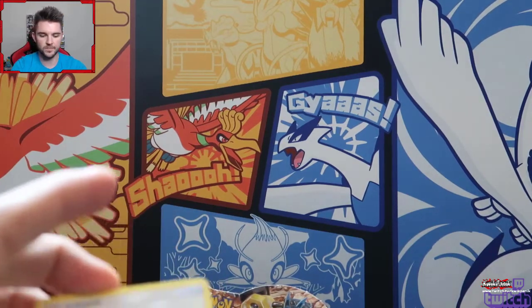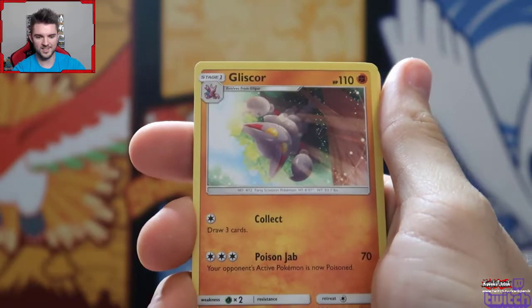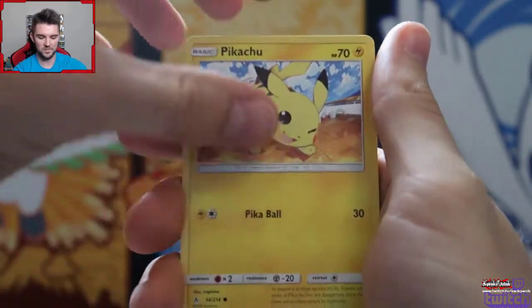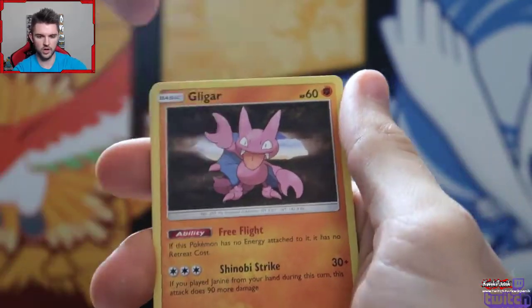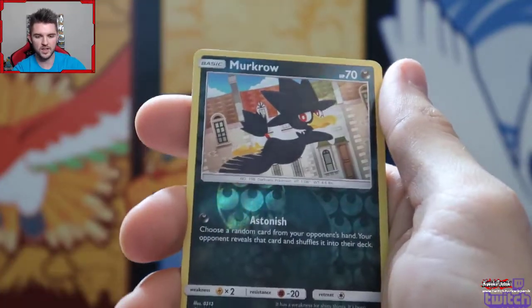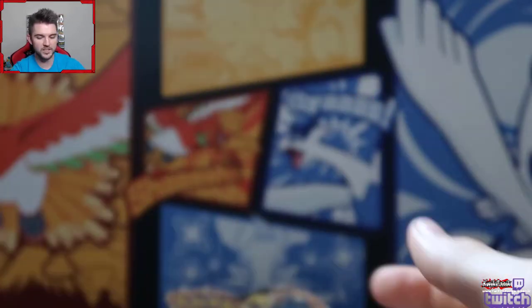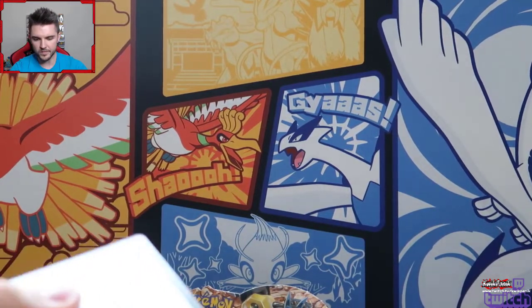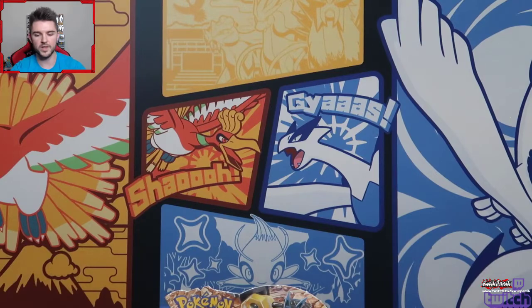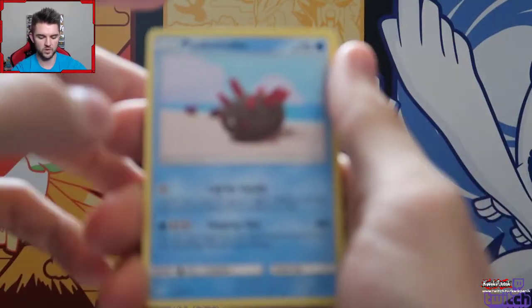We got a Beast Bringer, Glysaur, Pikachu, Grubbin, Ghastly, Gligar, Spurtsy, a Reverse Hollow Murkrow, and a Slowbro - I pulled this one before but I really like the art on him. I'm really hoping we get something cool - a Secret Rare or Hyper Rare or whatever we call them here in Pokemon Land.